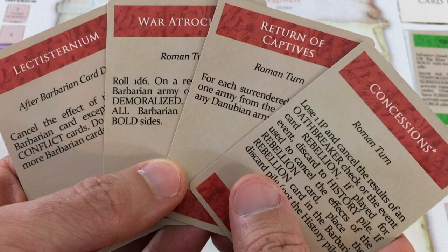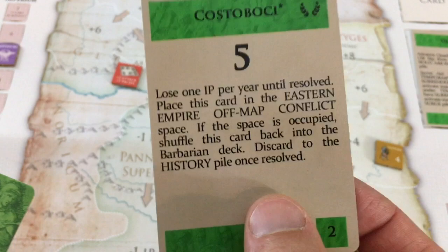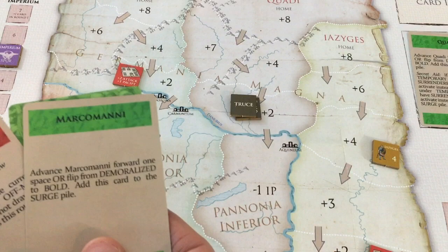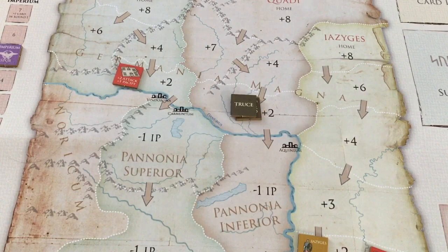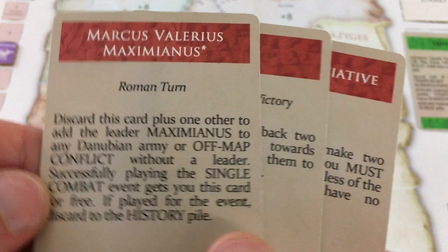Summer barbarian cards: first card is a cancel-any-barbarian card, but the second is an off-map conflict going to the Eastern Empire for five points — I can't cancel off-map cards. That'll steal Imperium points every turn. The second card would surge and activate the other tribe since the Quadi are under truce — they move forward. Third card: the Quadi pass their activation along, so the other tribe moves again. My summer Roman cards: Route — push an army back twice when you defeat them — and Seize the Initiative to make two attacks on a single front. Things are working in my favor to hopefully smash the Quadi.